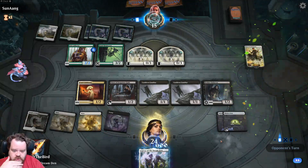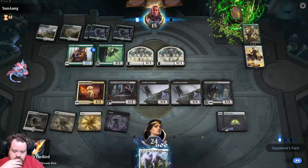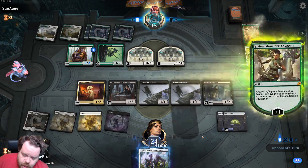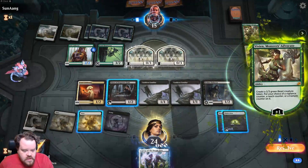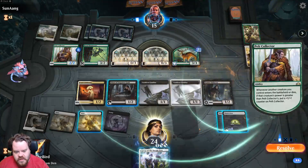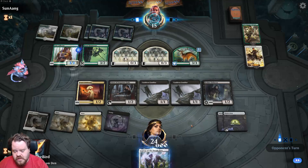They created a 3/3. We get to block two things, take no damage, and deal four damage because of deathtouch — so let's say hi to that.